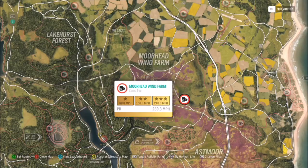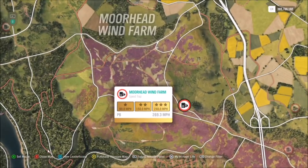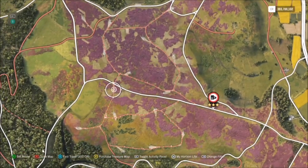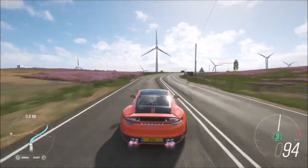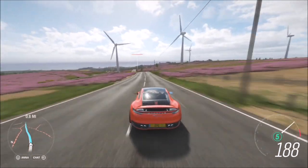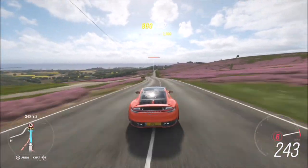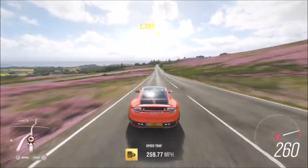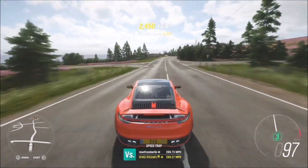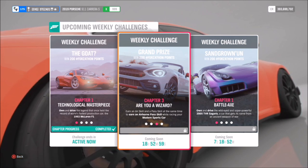Here is the location of the Moorhead Wind Farm Speed Trap, just below the text that says Moorhead Wind Farm. It is a nice long straight road, which is pretty good. There are some very shallow bends in there so you will have to watch out for them, but if you start on the corner at the top you'll have a nice decent run-up. This Porsche will easily do over 260 miles per hour — as you can see, hitting that speed trap at just 0.33 miles per hour under 260. It's a really easy challenge if you've got the right car.